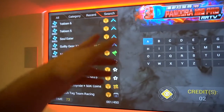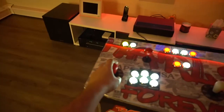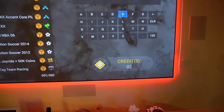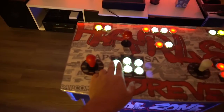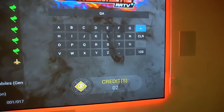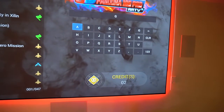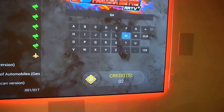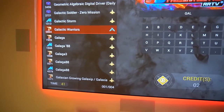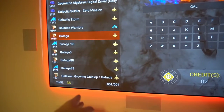If you go to search and want to find, say, Galaga, there's an on-screen keyboard. Using the player one joystick — or player two joystick as well — navigate to a letter and press button one to confirm it, like an enter key. If you make a mistake, the back arrow key erases the last letter. Type out G-A-L and results will start populating.